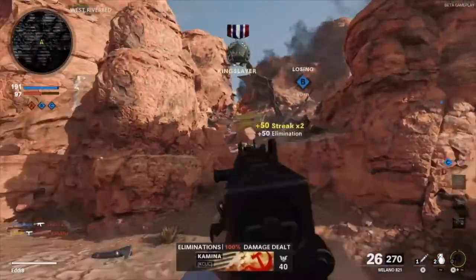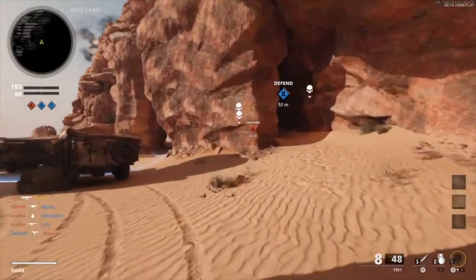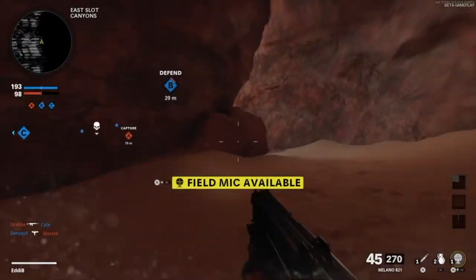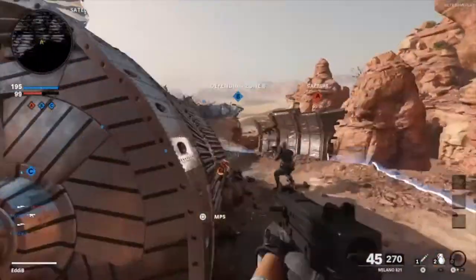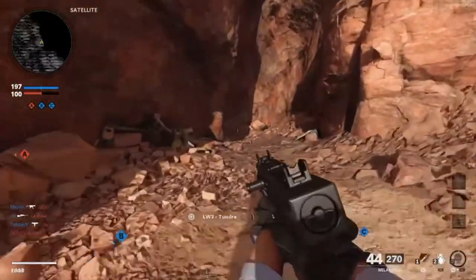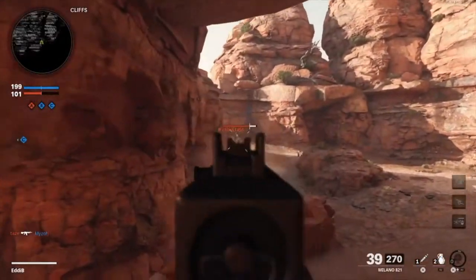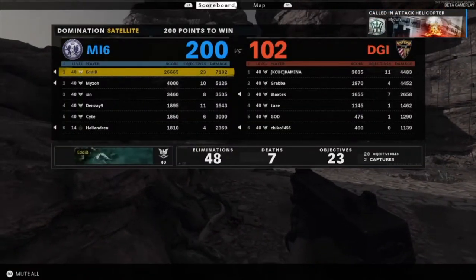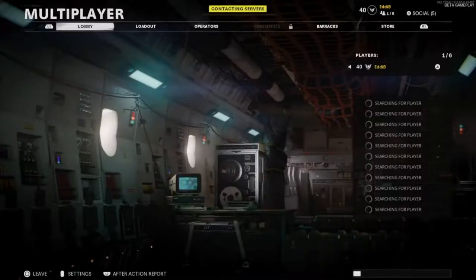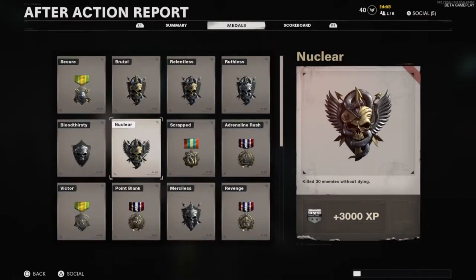I've been having fun using the Milano, high-kill games every time, but I couldn't drop the nuke. Finally here on Satellite man — Satellite is my map for nukes, I just figured that out. Sit down! We got this game in the bag. The game's about to end — 48 and something. That's gonna be it for today's video, hope you guys enjoyed. Right now I'll show you the medal — this is my second nuclear in the beta. Talk to you later, peace.